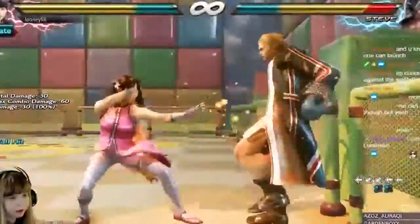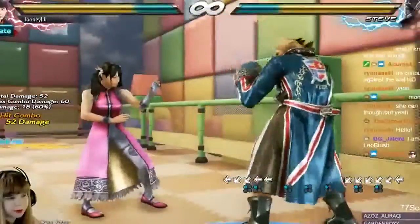I believe this is the new max damage combo for Shouyu at the wall. The old one was something like jabbing into down back 1, which obviously deals less damage.